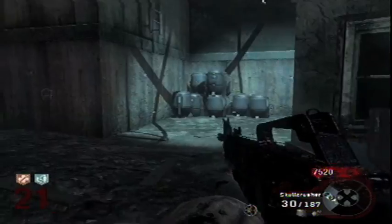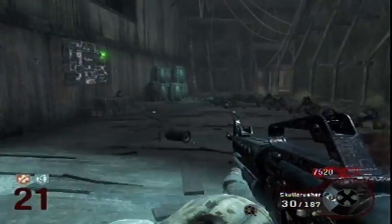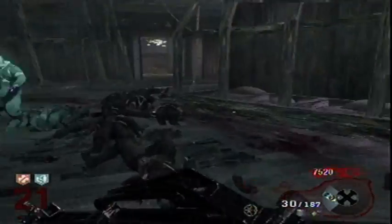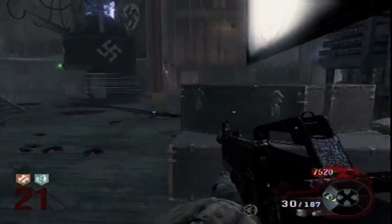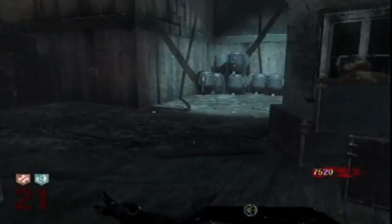Don't worry too much about conserving ammo — as long as you have one gun from off the wall that's close to you, you'll have plenty. Also, you get a dog round like every five rounds or so.